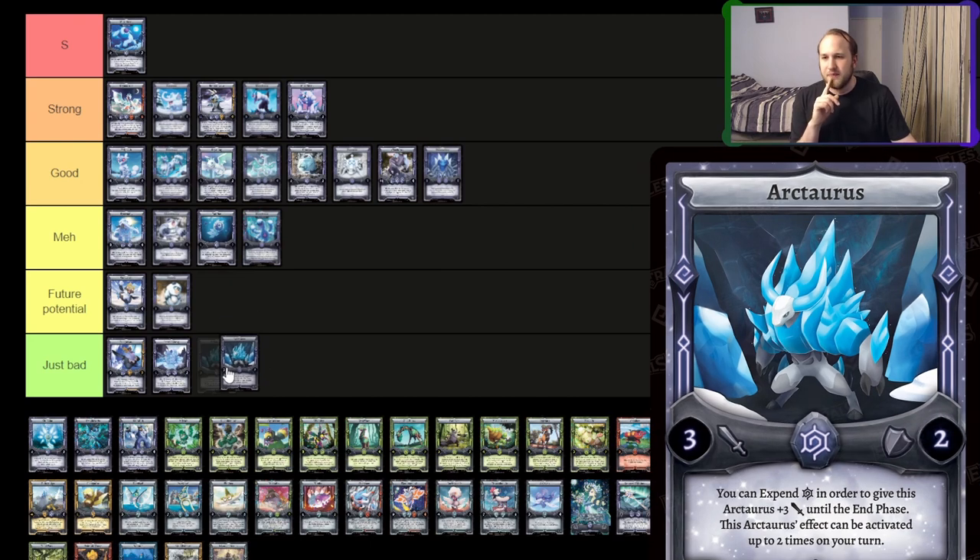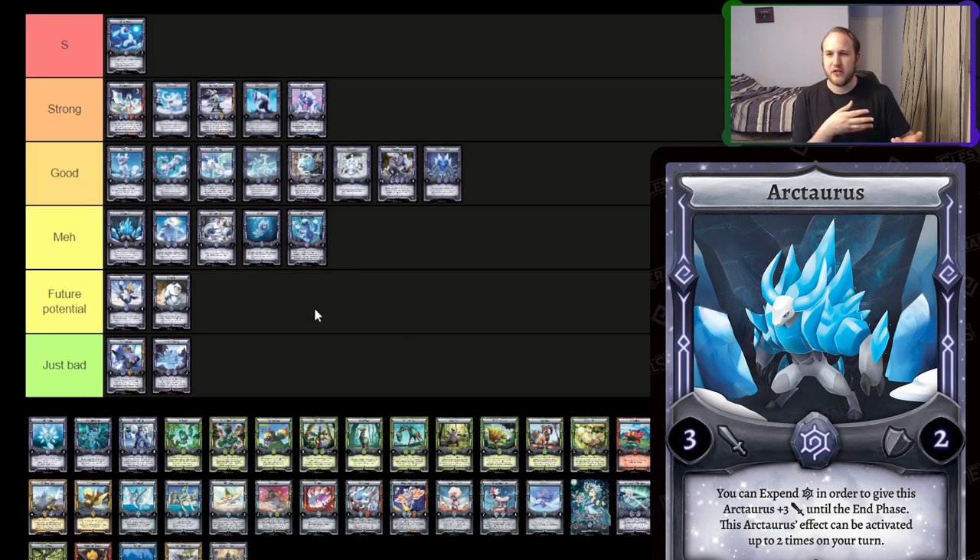Park Taurus — I'm going to say meh on this. It's nice it's a one-cost that you can kind of beat over larger things by expending one to two Spirits, but that is pretty expensive, and it allows to connect. If it gets shielded after you've already expended two, it's going to really hurt — your opponent just shielded for two, you lost three. It's nice to have that option. If there's a way to tutor it better than Narpoon, then sure. But right now I don't think it's that great. I think it's at least useful as a one or two-of in a rare situation where you need to get over a two-drop.